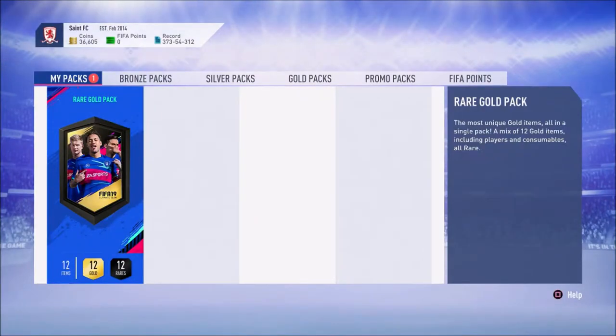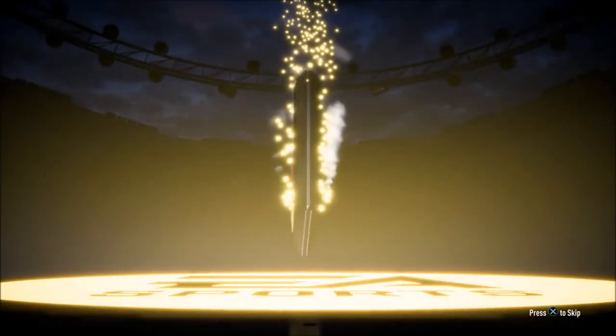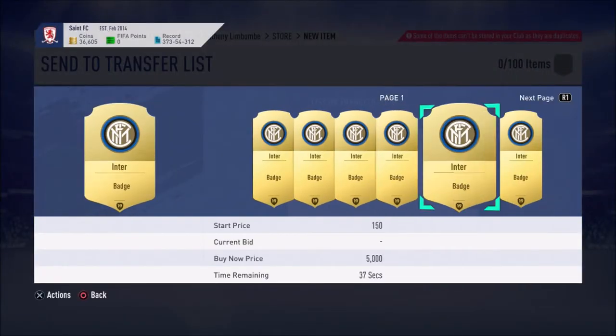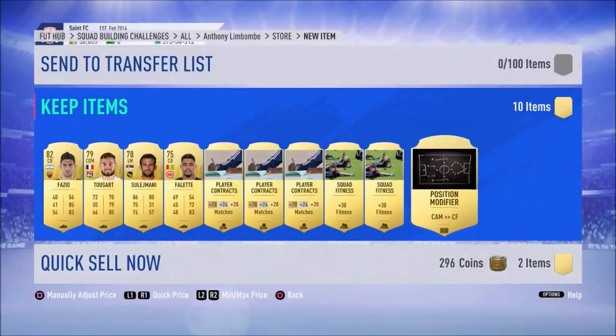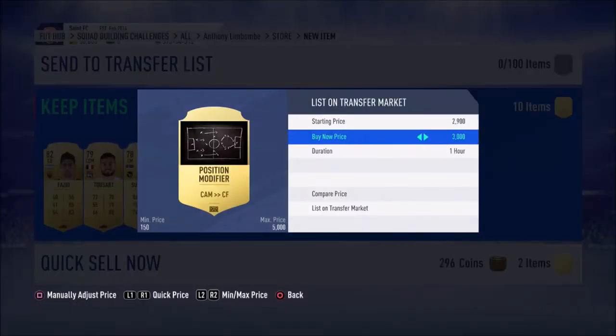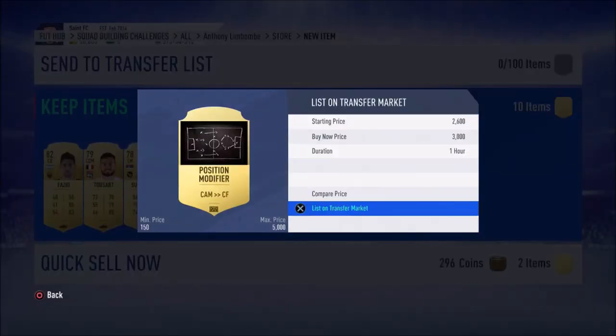We're going to do it right now and open this rare gold pack. The rare gold pack has been opened and it is not a walkout, it is not a board — that is why they are terrible packs. It's an 82, and center forward cards are 3k, so we'll list that up.